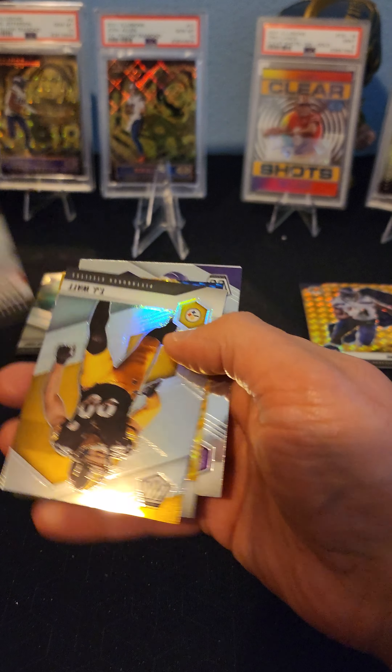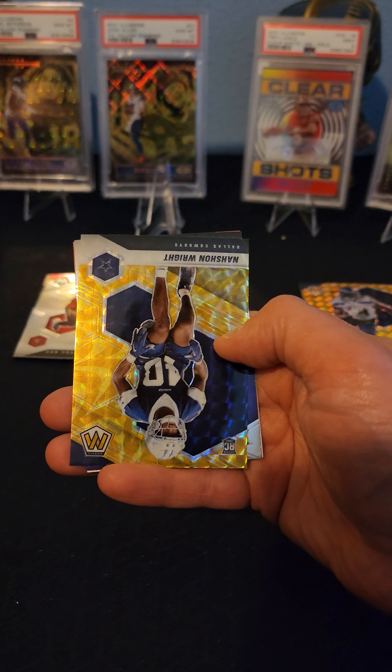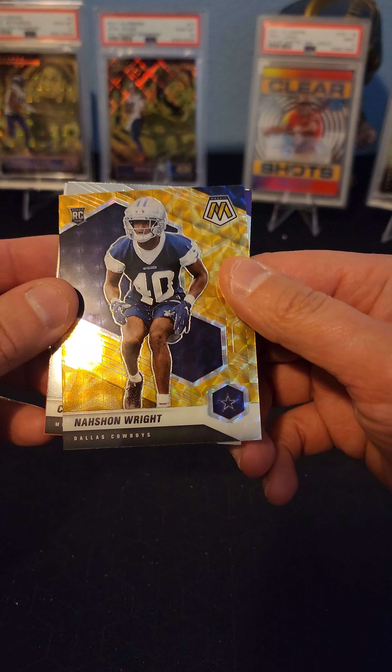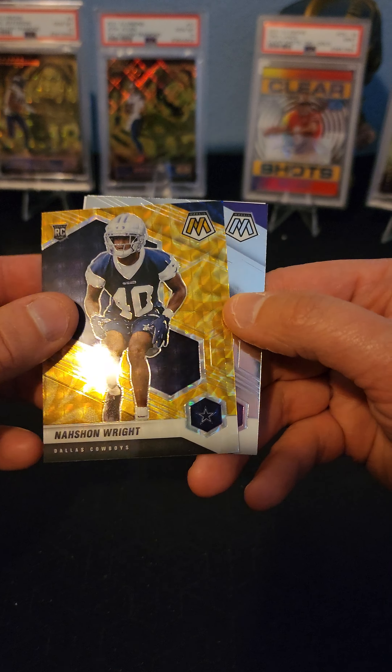We got a Trey Sermon rookie card - nice little rookie card. We got a TJ Watt. We got a rookie, Nashawn Wright, Dallas Cowboys. And we got a Chaz Surratt, whoever the heck that is.